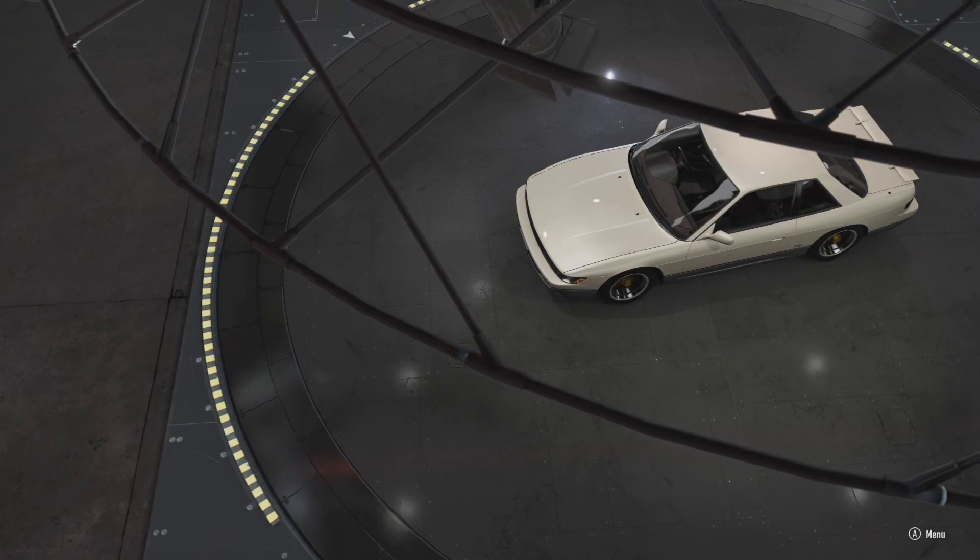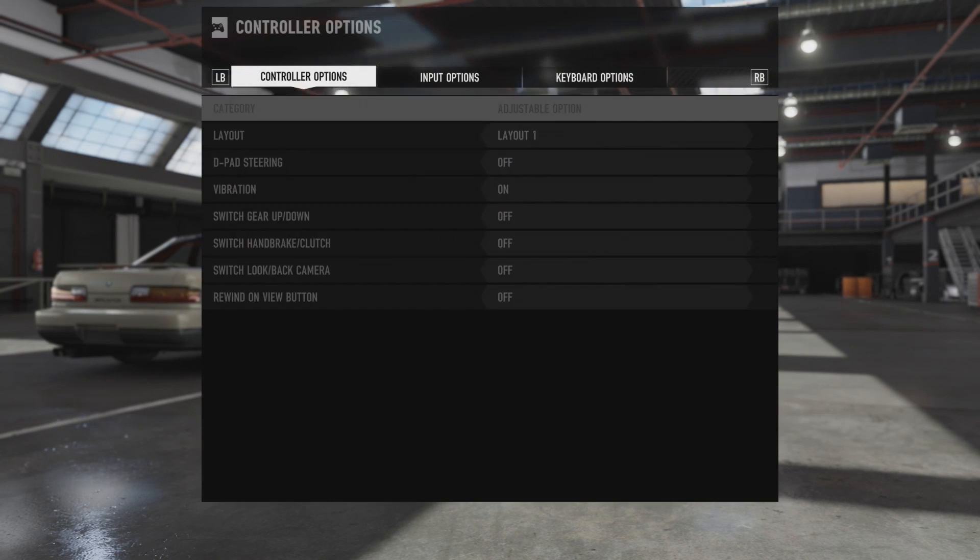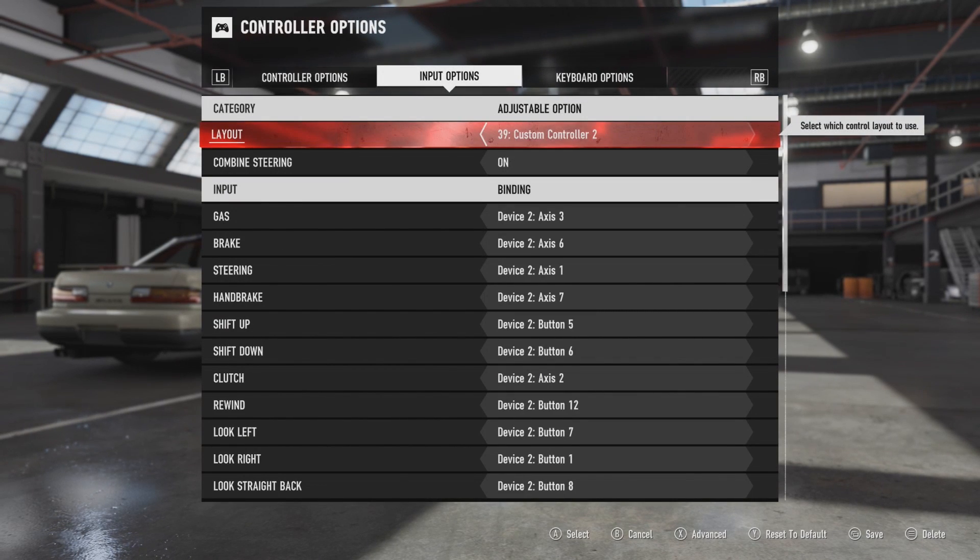Alright, let's move on to the actual wheel settings. Let's go to Options, then Controller Options, then Inputs, and then Advanced.